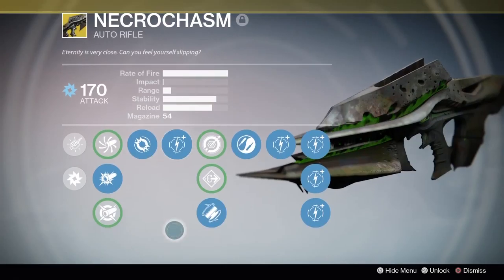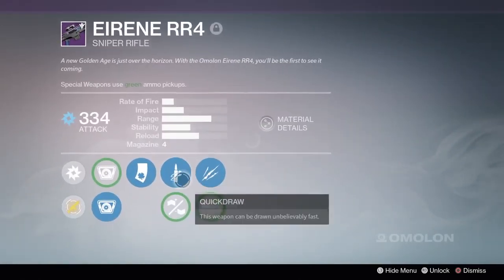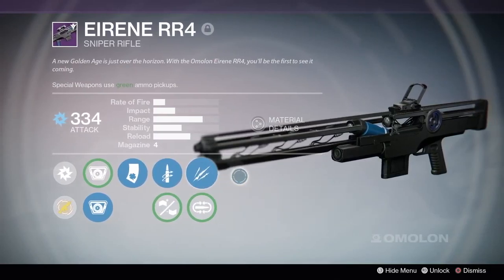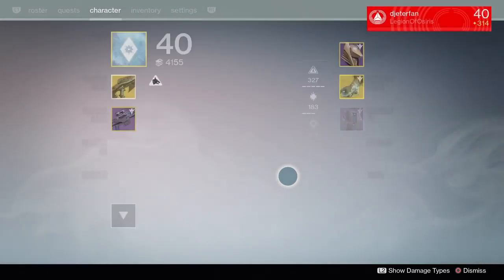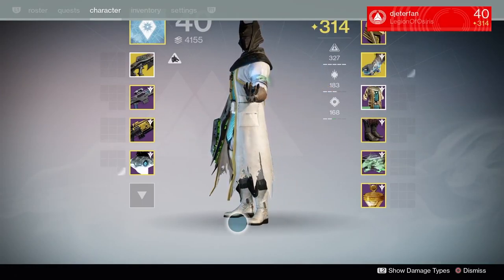This gun is a pretty old exotic back from year 1, and it was actually quite hard to get. It took a lot of steps and could get a little frustrating with getting the Husk of the Pit, and then you had to go to Crota to do the Hard Raid. It was just a very long process. But I actually did go ahead and get it in year 1, and I haven't really used it for quite a while.